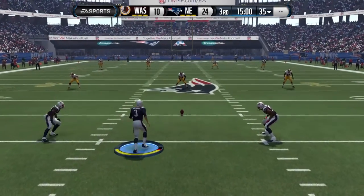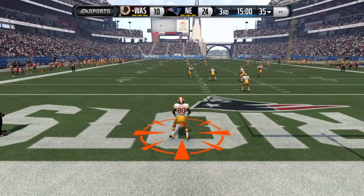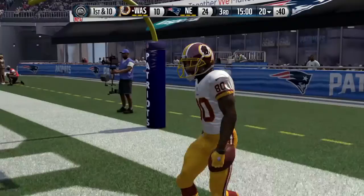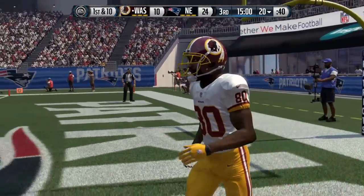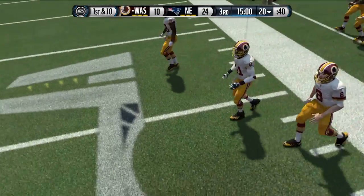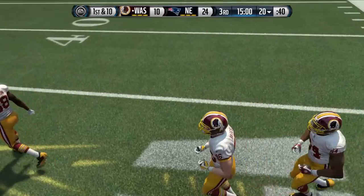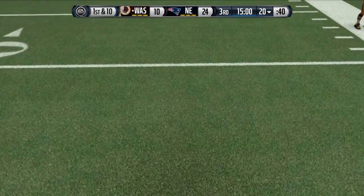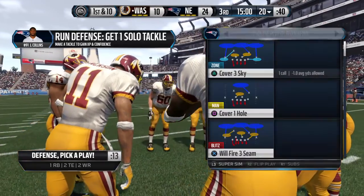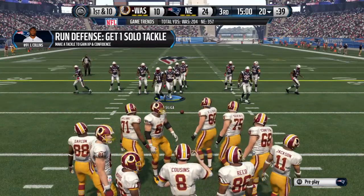Gillette Stadium is the site of today's game. Jim Nance, Phil Simms here with the call as we get set for the start of the third quarter. They'll take it at the 20. The Redskins' offense trots out onto the field, looking to get into the end zone and see if they can turn the tide in this one. Well, the fact that they are losing this game so far, the sense of urgency is there on the offensive side. You know, you have many plays in that playbook — I think they need to try a few different ones here in the second half.